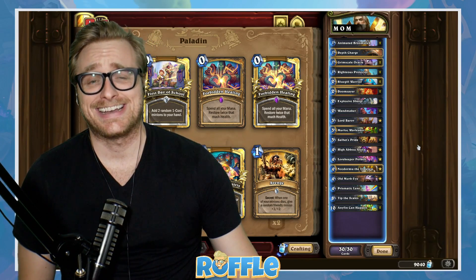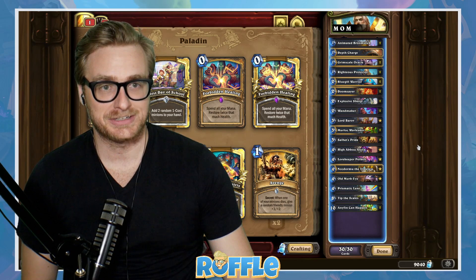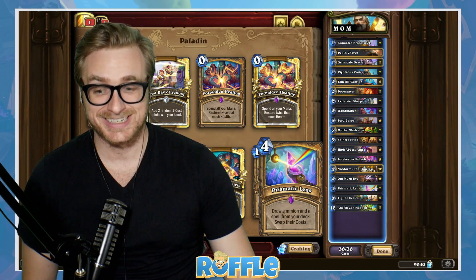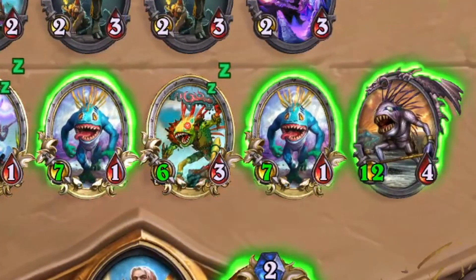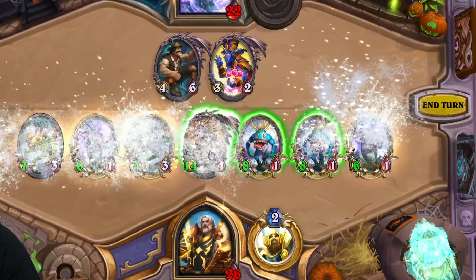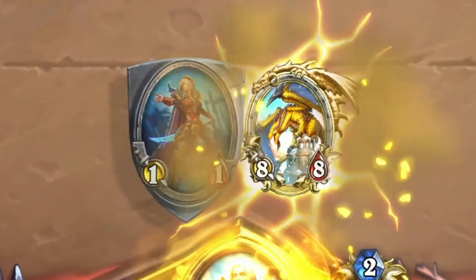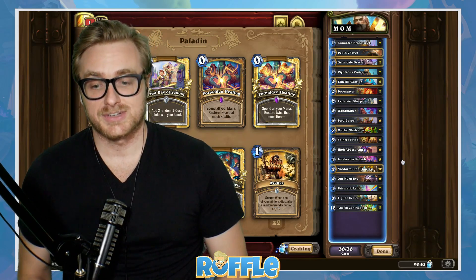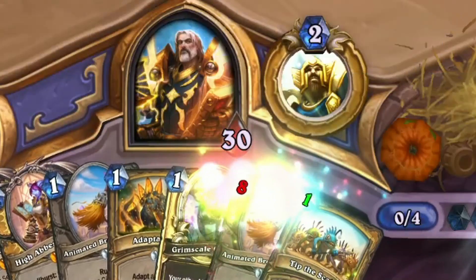The deck is Anything Can Happen Murloc Paladin. The goal is to take advantage of some combination of High Abyss Allura and Prismatic Lens to get an early Tip the Scales, in order to get an OTK Murloc combo with a very specific set of Murlocs. Once those Murlocs die, if we still need additional burst damage we can get there with the Anything Can Happen. You can get to 10 mana a little bit quicker with Nazdormu of the Timeless, or draw Anything Can Happen on curve with Lorekeeper Polk. Because this deck relies so heavily on Prismatic Lens, it does run a lot of low-cost minions to offset the expensive spells.